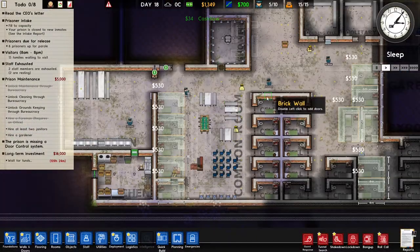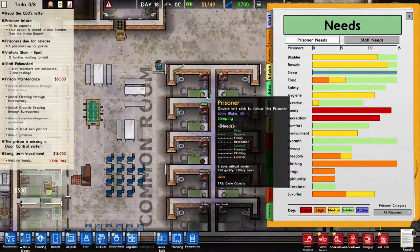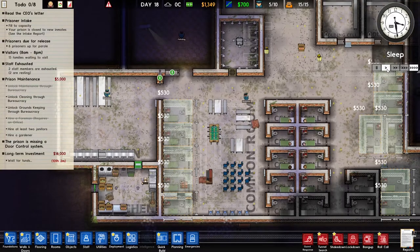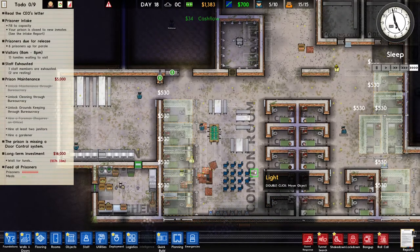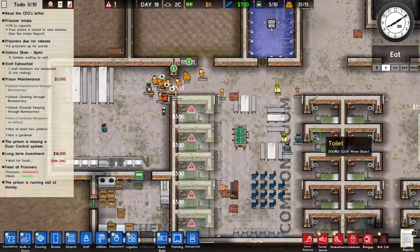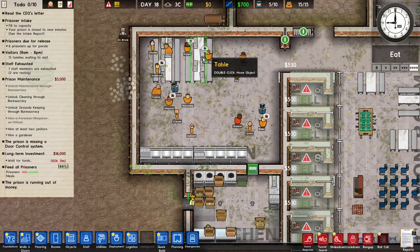So at the moment everybody is sleeping, but we will see if the recreation and family needs go down once sleeping is over. We can just fast forward and then see. And if that goes down, which means we did a good job and I'm happy. So now they're going into the canteen - I also need some more benches and stuff like that.